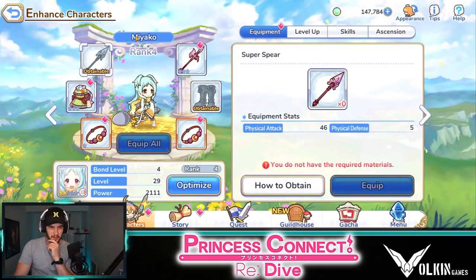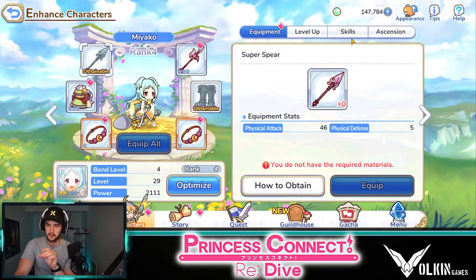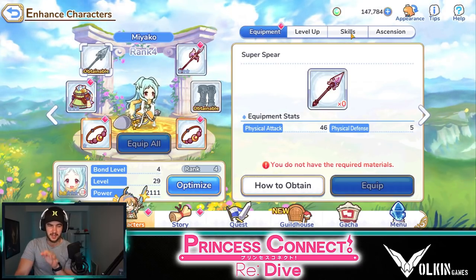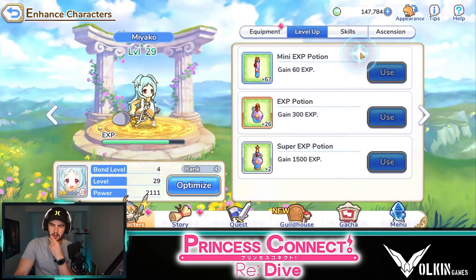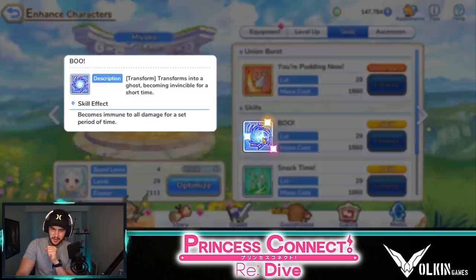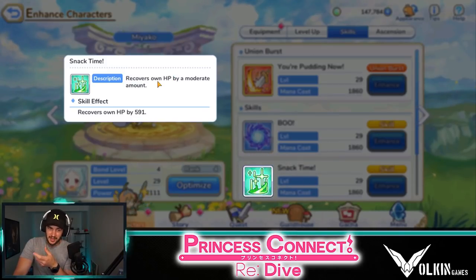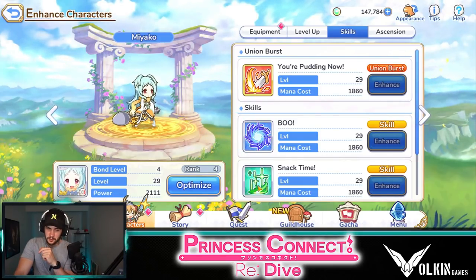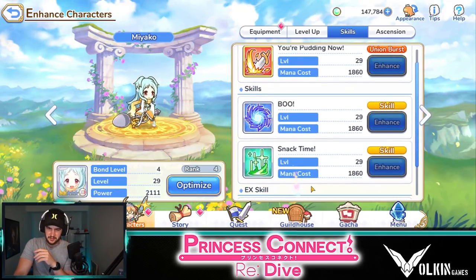For my tank at the moment, I'm using Miyako, the two-star. I feel like she's a good tank for a two-star. Her skills are really nice — she inflicts large physical damage to one enemy directly in front while healing her own HP by a large amount. The ghost skill is sick: she transforms into a ghost, becoming invincible for a short time. And then Snack Time recovers her own HP by a moderate amount. So you've got two self-heals, one of which deals damage, plus a complete invincibility.